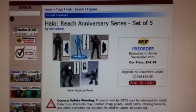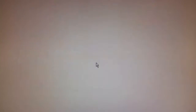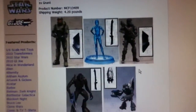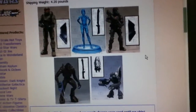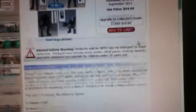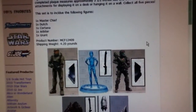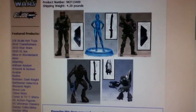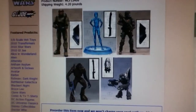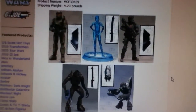Most of you guys, if you've seen some of the Toy Fair stuff, you already know what this is. But for those of you that haven't, it's your lucky day. They're calling it the Halo Reach Anniversary Series. And I just recently found out that apparently some of them are going to be in scale with the Halo Reach figures. I'm not sure if the ODSTs and Cortana and all these other things are going to be in scale — I don't think the Grunt is, or the Arbiter — but I'll get to it and I'll explain.